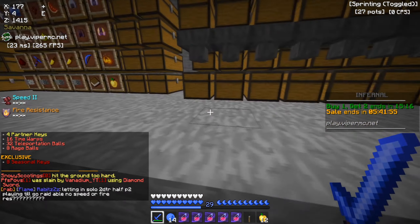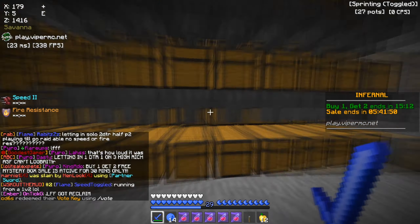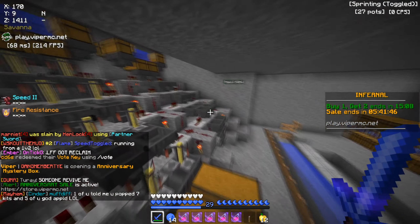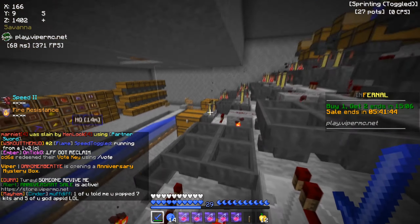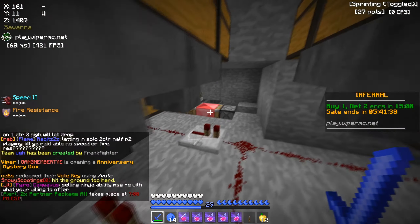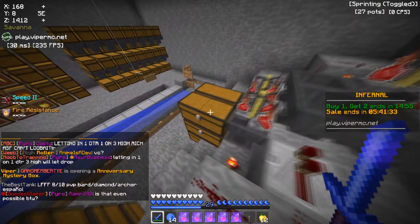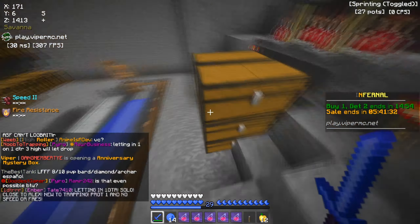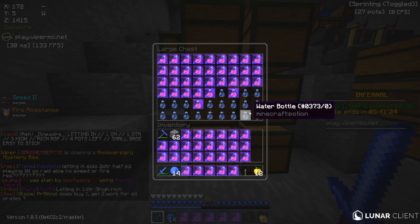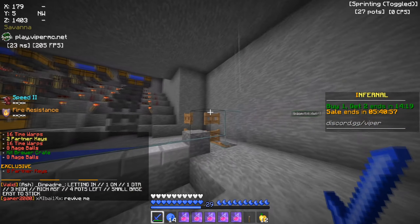Over here are my partner items — I'm actually pretty rich for a solo, not too shabby. And over here is my pot storage; I have a decent amount. Over here is my autobus — I have three, I'm a solo, and I ran out of brain stands but I get my kit tomorrow so I'm fine. Here's the clock, nothing too special. I actually brewed a bunch of pots but ran out of gunpowder, so they're just normal water bottles right now. I can always put them back in the autobus, so I'm not stressing.